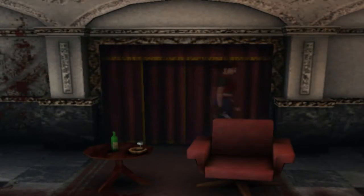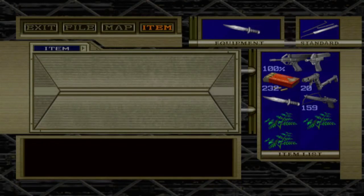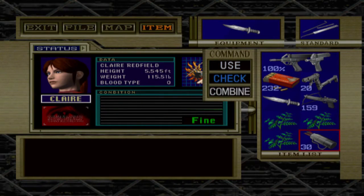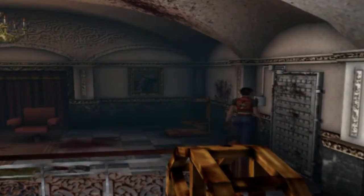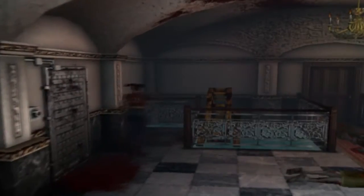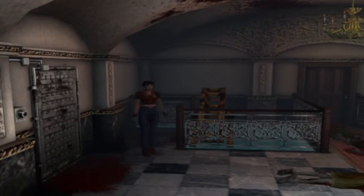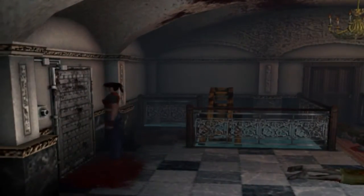A curtain? That's actually a door. Before I look at that, I'm going to look around here. Bowgun arrows — I'll combine those with my bowgun to save some space. Looks like a door, this actually is a door. Did Alfred believe in witchcraft or something?